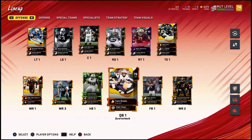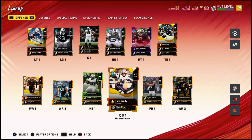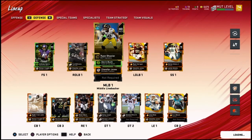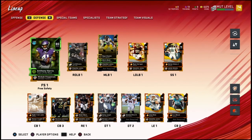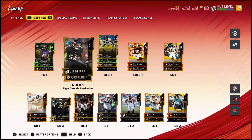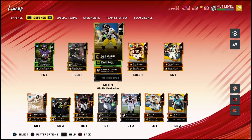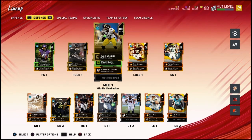Okay, here we are with the fully new team. I don't think anything is new on offense from the packs we pulled — maybe like a backup receiver or something. But on defense, you can see we got that new free safety Anthony Harris. I think Tim Williams was a new card as well. Khalil Mack got moved down to right end. So that's the offense and this is the defense. I'll see you guys in the first game.